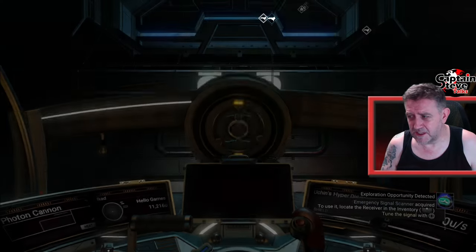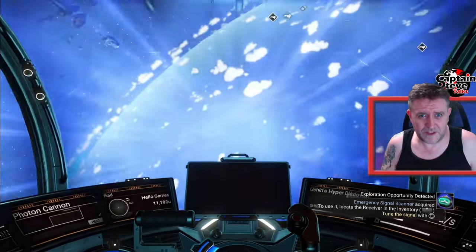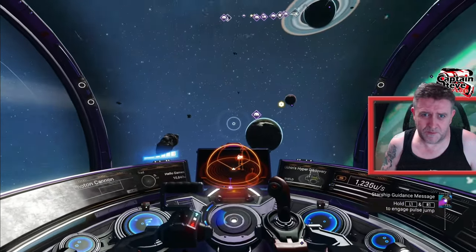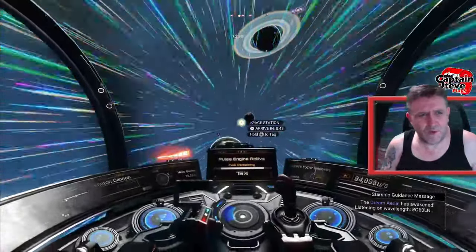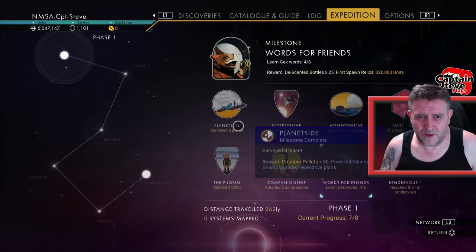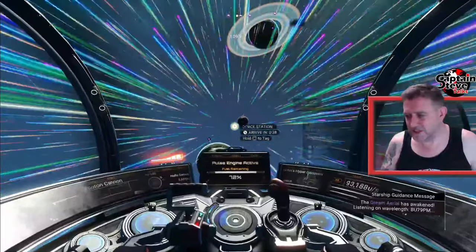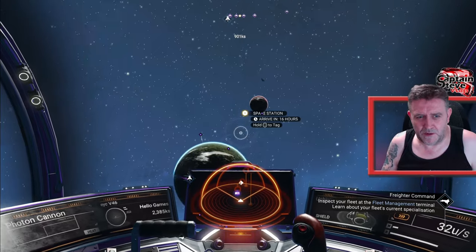I'm going to use the Nexus. Actually, I could use the station - let's have a look and see what language is being spoken inside this system and chat to the aliens, because we've still got to pop the badges. Talking to aliens of different kinds - I think it was seven words of the Viking or Geck, one or the other. Let's have a quick look at the expedition. We've only got four of six words of the Geck. Is this a Geck system? It is, so we need to go to the station to talk to the Geck.